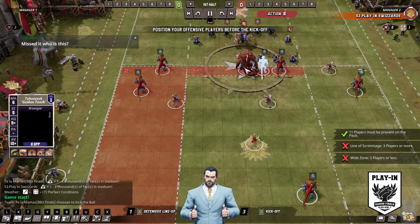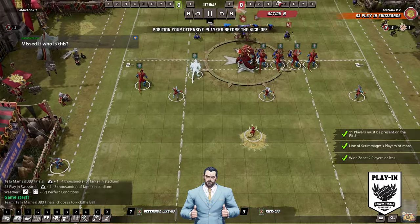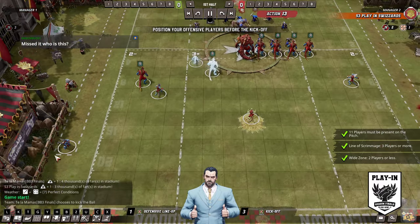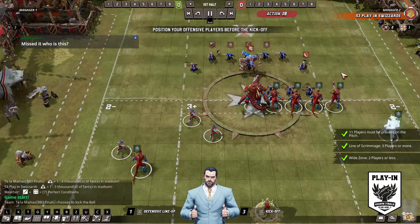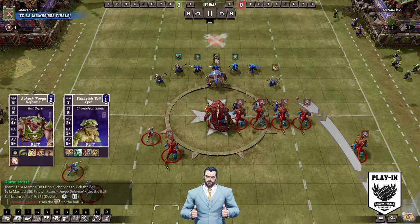Strider's completely boring standard build of 6 block, only 2 re-rolls. Going for the bench rather than the 3rd re-roll. And he's actually using the chameleon skink on offense — interesting. I guess maybe just an extra chance to pick up the ball versus Rats.